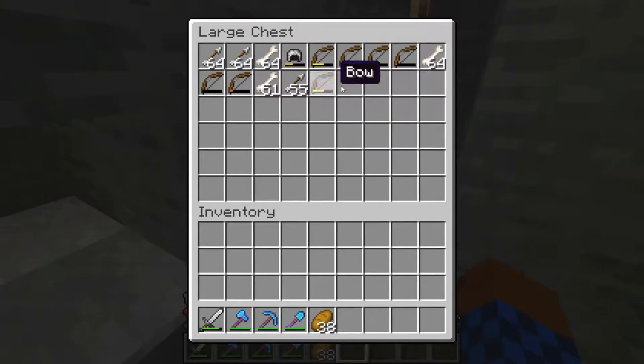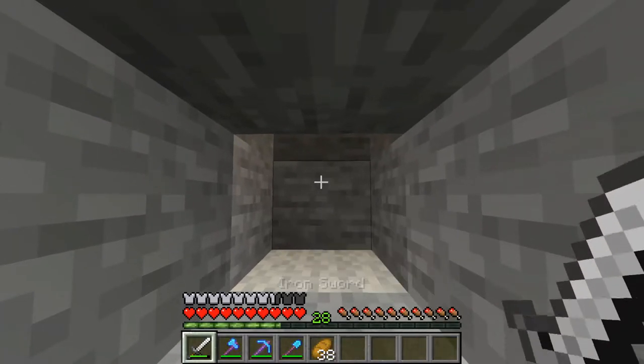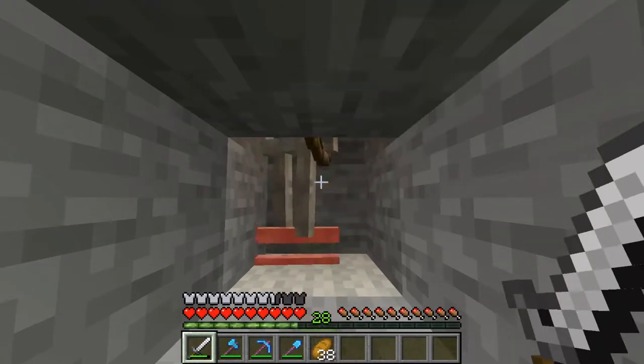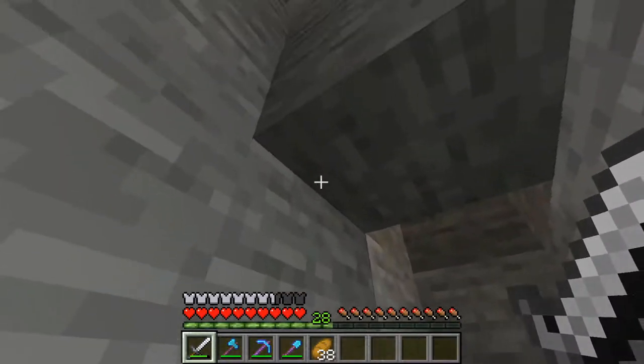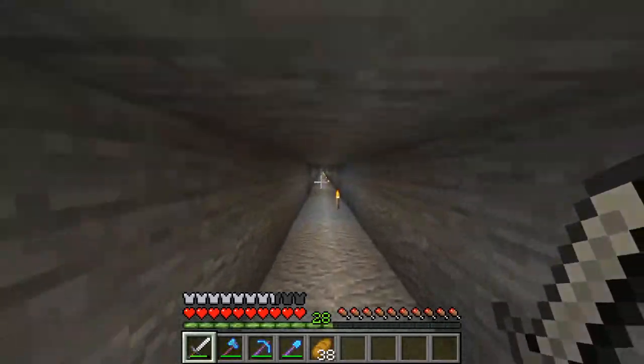By the way, yes, it's a skeleton spawner — you can see I already got some stuff. Skeletons that come down here actually need two hits, but that might be because I have a bad sword. I use magma blocks to make them take damage, so that's pretty much that.